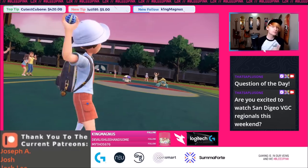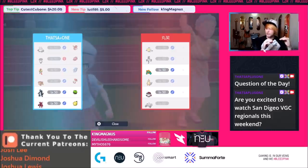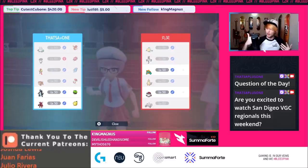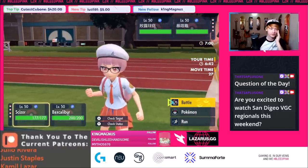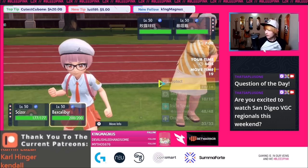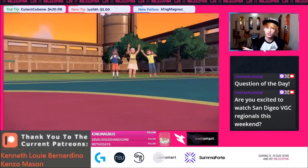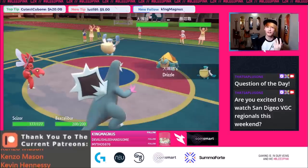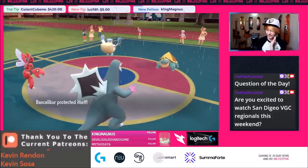They're leading with Amoonguss, which is the slowest Pokemon out here. So if I were to switch and they were to switch, they'd be switching last. If I switched in my Abomasnow as a hard switch, they could switch in Pelipper and activate Rain over my Hail. All switches are based off speed tiers. We're going to U-Turn into the next slot and pop a Protect.